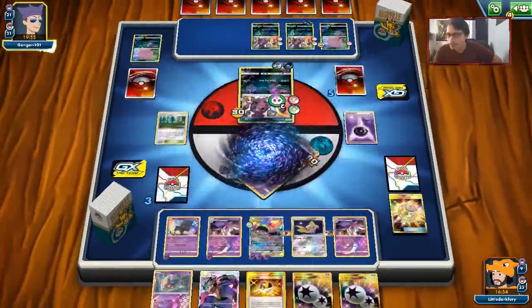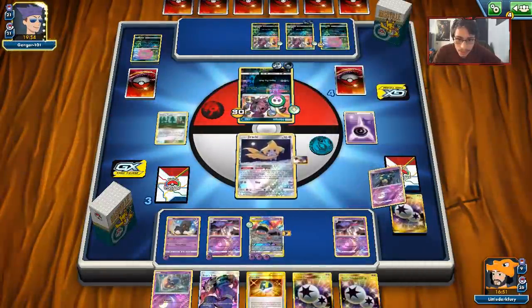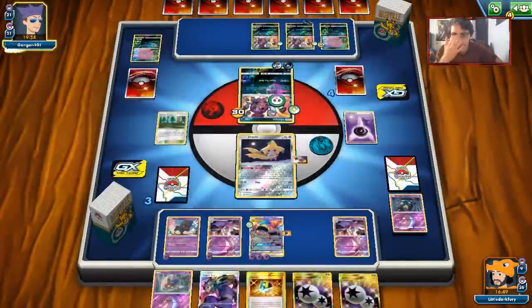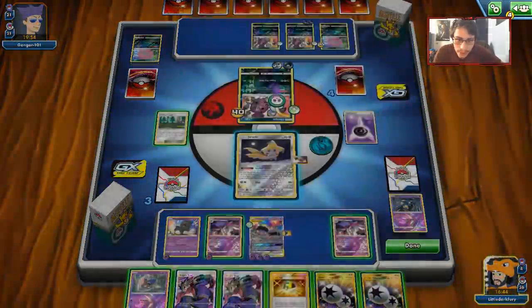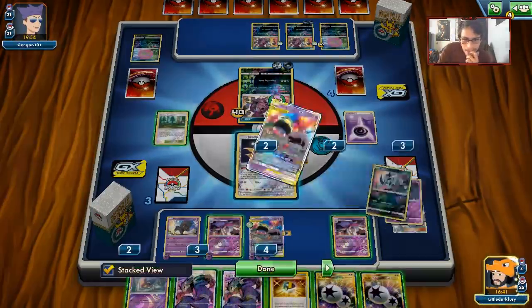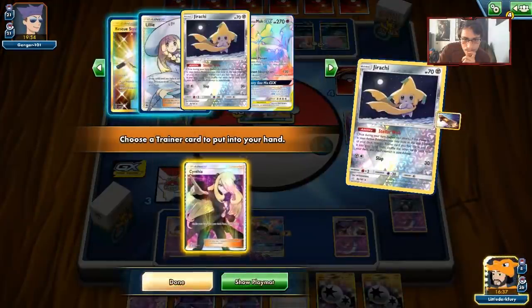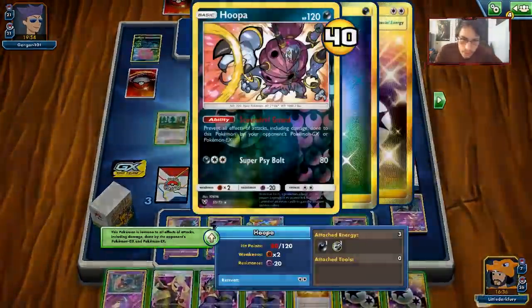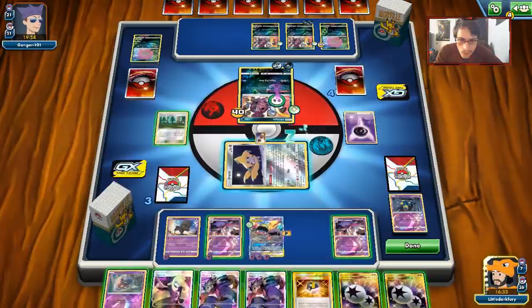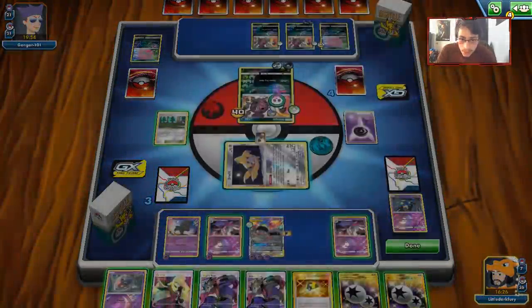He's still poisoned and if he plays a switching card the new active will be poisoned. I'm just hoping he's not playing more than two Ace Rollas. There's a knockout - bring in Jirachi. We're looking to get Rescue Stretcher back soon to get back most of our attackers. Stellar Wish - let's get Cynthia. I can hit him for 30 with Malamar but I don't see the point. He might go to 40 HP but as long as he doesn't have Devoured Field - I don't want to waste a DCE on this.